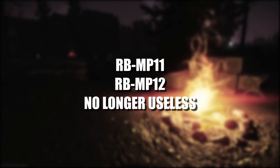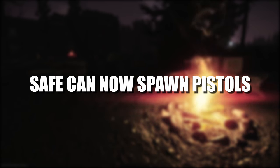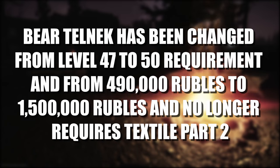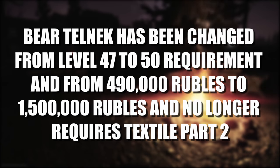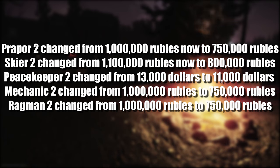Now on to loot changes. Safes in the game can now spawn pistols, not just valuable items. Also, med rooms and med circles can now spawn a SICC case. The Bear Tarnapolsky has been changed from level 47 to level 50, the price has also been increased from 490,000 rubles to 1.5 million rubles, and it is no longer locked behind the task Textiles Part 2.